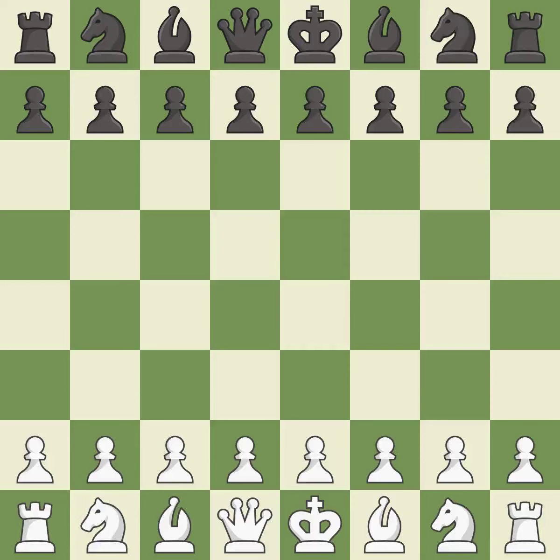Queen's Gambit Declined, Neo-Orthodox, Anti-Tartakower variation, 7...Bxf6. One player smoothly took the advantage and never let go. White really outplayed Black in that one. Both players had an amazing opening, but White overpowered Black in the middle game.